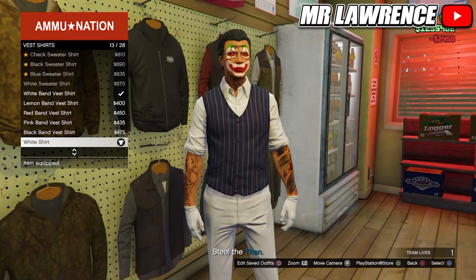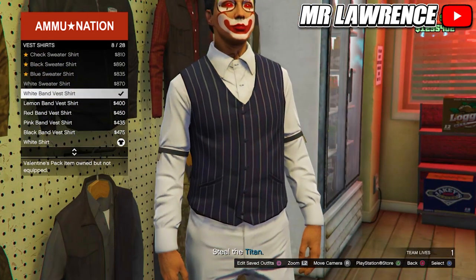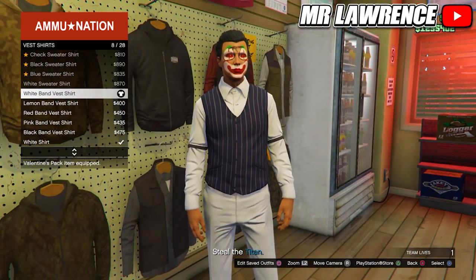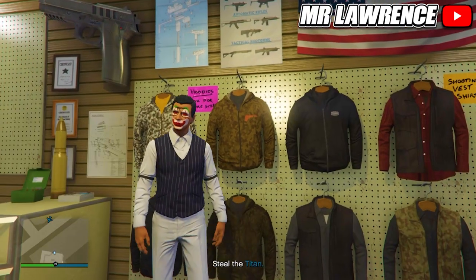Now go to vest shirts and equip any of these band vest shirts. This vest will merge underneath your tank top. I am making an all-white outfit, so I will equip the white band vest shirt. When you've done that, quit the mission through your phone.